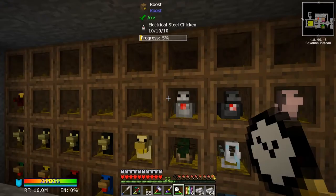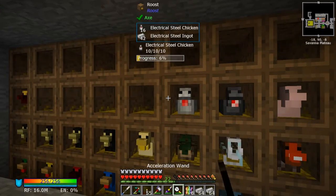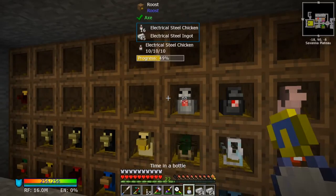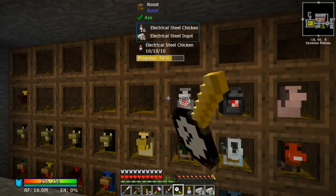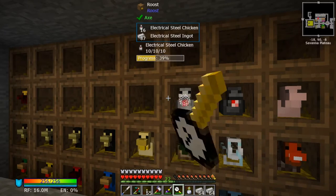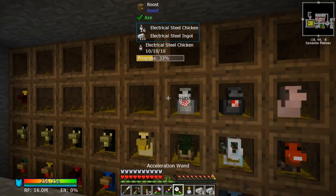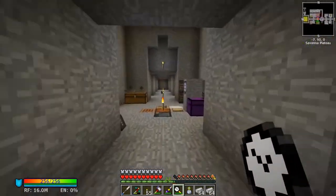We're going to need about six stacks of these to complete what we want. There's our first four stacks, now we just need two more. I'm going to bottle some as well. By this time it has taken me quite a while to get all these things ready and set up. Let's get our other two stacks - there we go, and we are ready to start crafting.